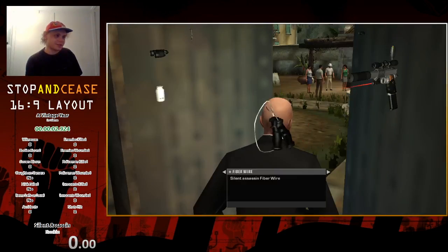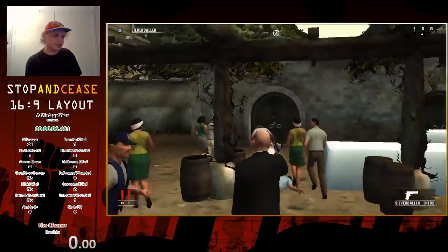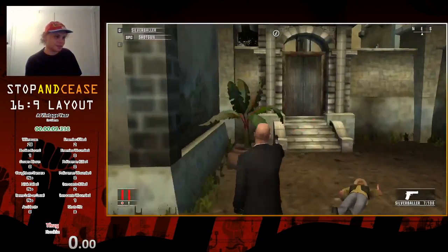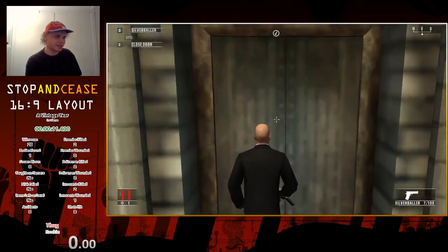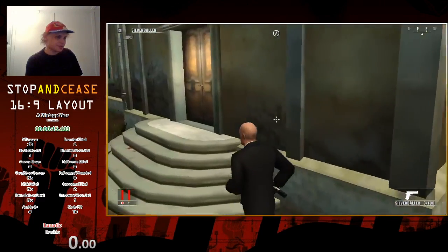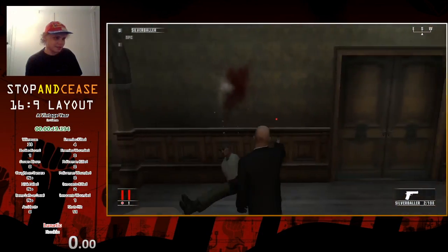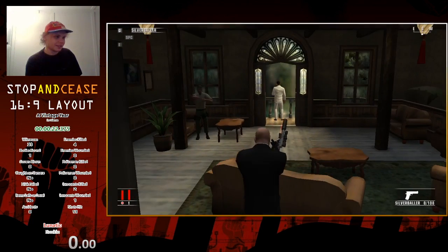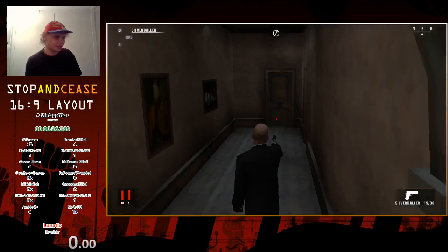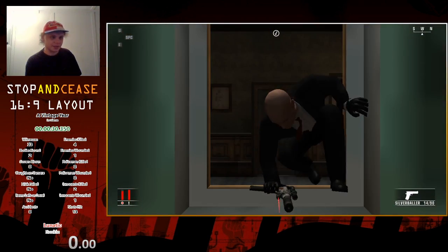Here we have a simple level where we have two targets to kill. Normally I would throw a bomb at this guy, but since that's not a consistent strategy and this is a charity event marathon run, I'm doing the slower but more consistent strategy of shooting him instead. The second target - oh god. Now I have to wait a bit to reload my weapon. But both targets are already dead now, so I can just leave the level.